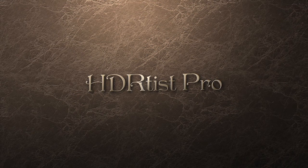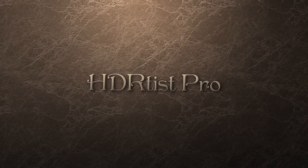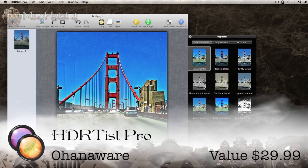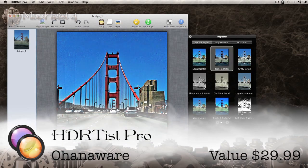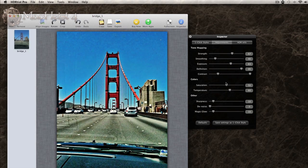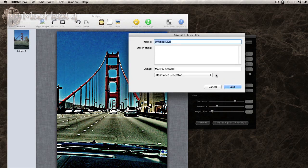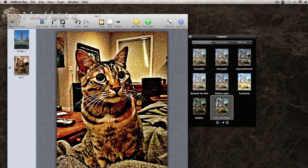I was referring to the wonderful images I've just got out of HD Artist. HD Artist Pro lets you turn your boring photos into beautiful, realistic HDR photos. Clicking on the preset styles gives you instant gratification. Click on Adjustments and you can control the tone of the image even more — you get pretty much real-time previews. If you've created a style that you know you'll use again and again, you can make it a custom one-click adjustment. Adding layers allows you to make your photos even more stunning.